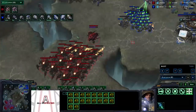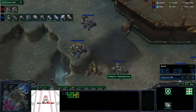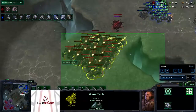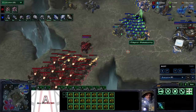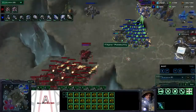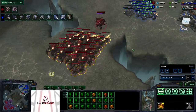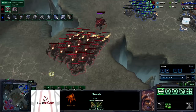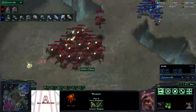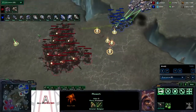Moving through this narrow choke is risky — he actually did get quite a few tank shots softening up my units. Even this stim, you could tell he was just licking his chops like 'come through, I dare you.' And he would have, so I decided to pull back, maybe throw a couple biles for my retreat, then morph these weakened roaches into ravagers. Hopefully this roach warren will someday finish and I'll be able to max out.